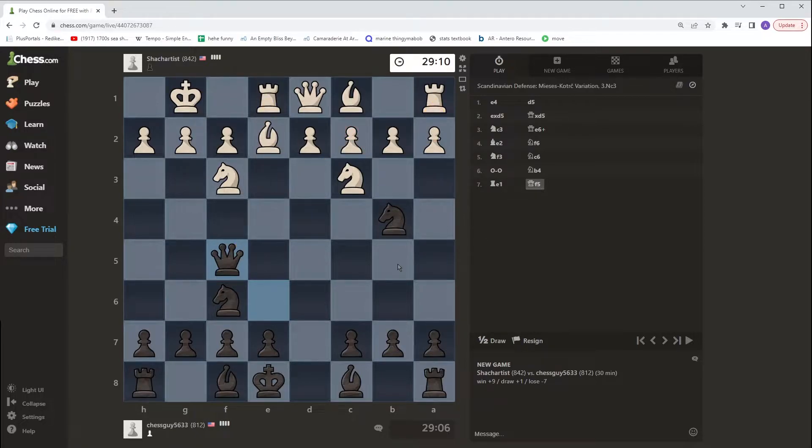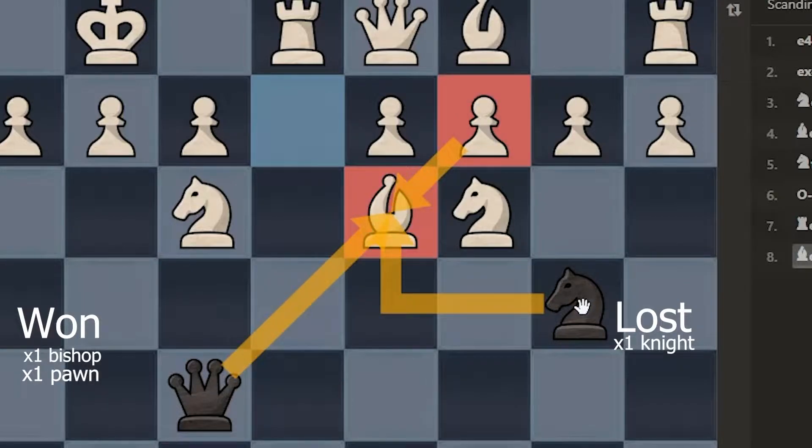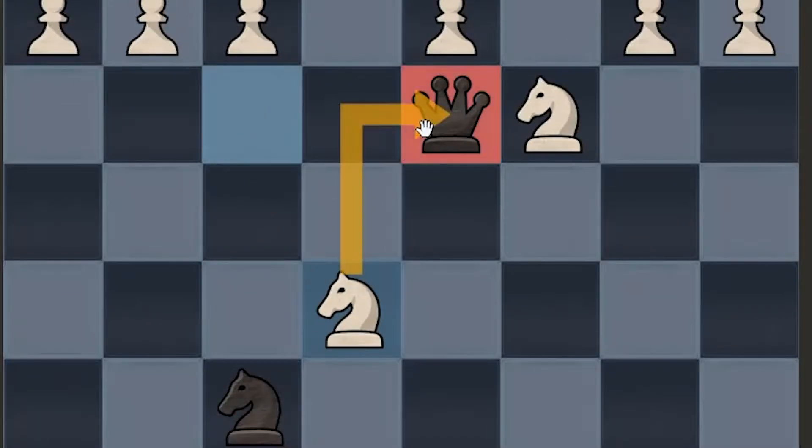We've got a diagonal knight forking those two pieces — it might end up just winning me a rook. He makes a little blunder here by moving his bishop out, so I take it. He's gonna retake with his pawn, then I take his pawn, and I've won myself a pawn and a bishop for my one knight, which puts me up plus one just like that.